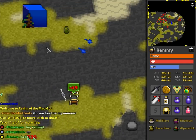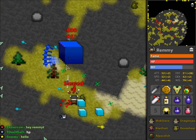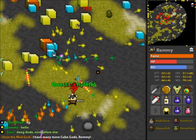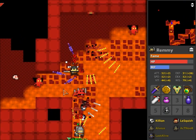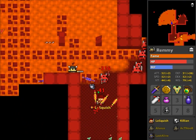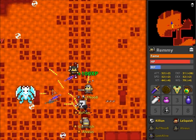One final word of advice: if you want to learn how to dodge, play a melee character. If you can learn how to dodge enemies from just a couple of squares away, all other classes will seem easy in comparison. Well, that's it. Thanks for watching. Do subscribe and check out some of my other videos. If you want to see a follow-up video that's more in depth, feel free to comment on what you'd like to see.